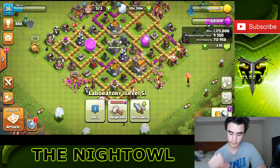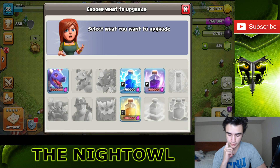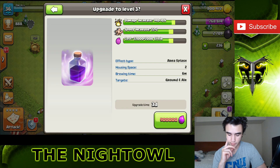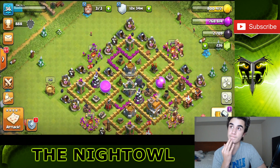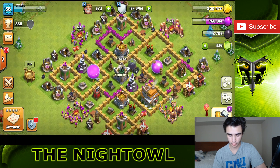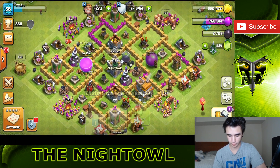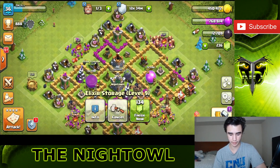I definitely want to get the dragons done because it'll help for my war attacks, especially from my lower ones. The rage spell is 900,000 - it's a speed and damage effect, same duration, just increases the damage and speed of the units. I think I'm going to push towards maxing out the elixir. We don't have enough to put down the king yet, so we're going to go ahead and do both of the elixir storages. There's only two, okay cool.